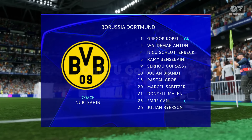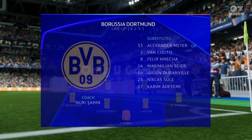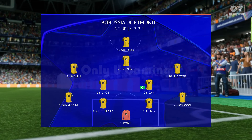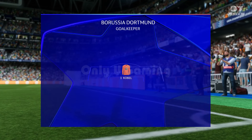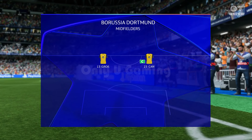Introducing the Borussia Dortmund side: Gregor Kobel stands between the posts. Nico Schlotterbeck plays alongside Waldemar Anton in central defence. And rather than use a strike partnership, they've gone with just the one player in attack.